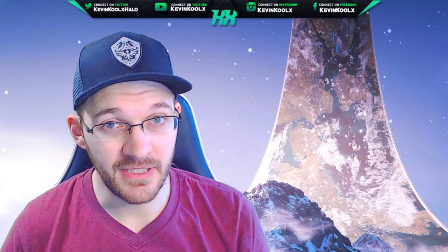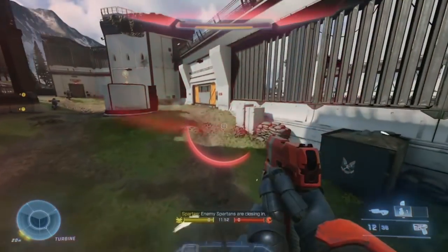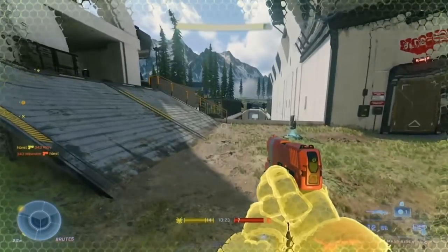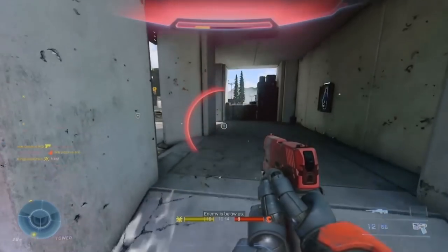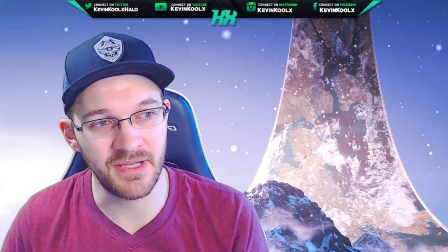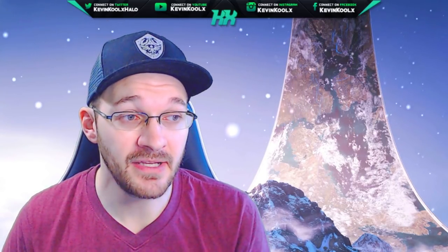Number ten is that you cannot grenade jump anymore within Halo Infinite. YouTube user Axios posted a myth-busting video showing that with a frag grenade there's barely any momentum boost, and with the plasma grenade nothing really happens either. Grenade jumping does not appear to be a thing in Halo Infinite. Personally, grenade jumping in multiplayer always felt a bit detrimental to gameplay — good map design should mean you don't have to damage yourself down to one shot just to make a single jump.